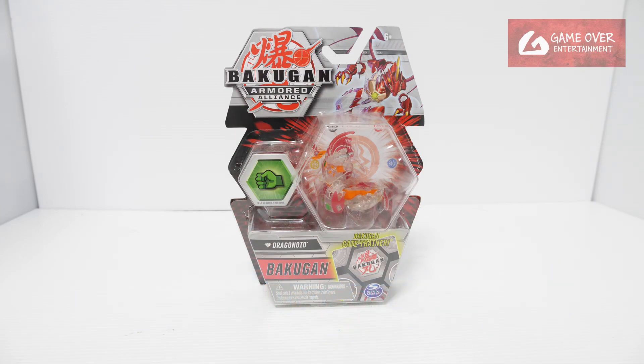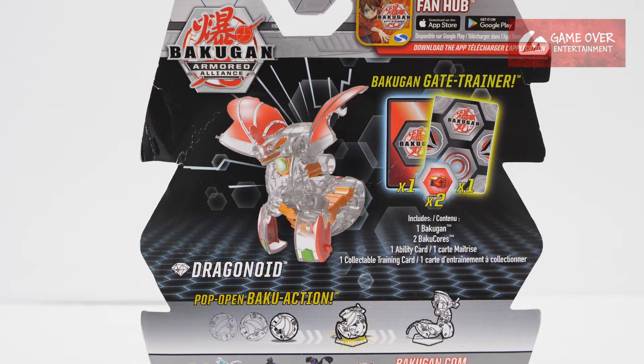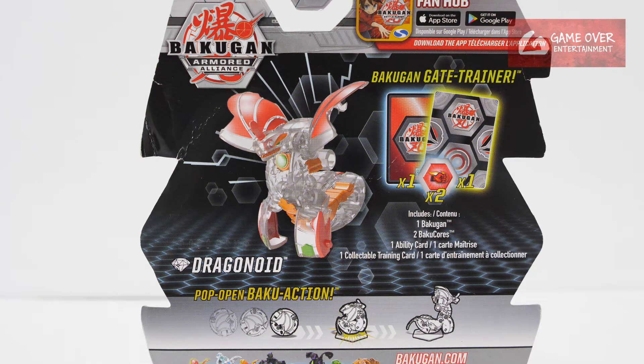So this is Diamond Dragonoid. Have a look at the front, have a look at the back. What's included is 1 gate card, 1 ability card which is probably the Diamond Evolution card, 2 Baku Cores as well as the Diamond. It seems for Armor Alliance they didn't include the character card — they only included the Diamond Evolution, which is a bit strange because if you don't have the character card, you can't really play this figure.